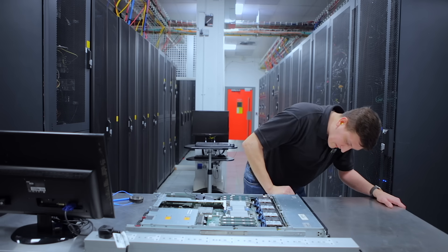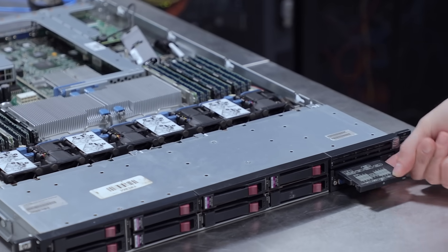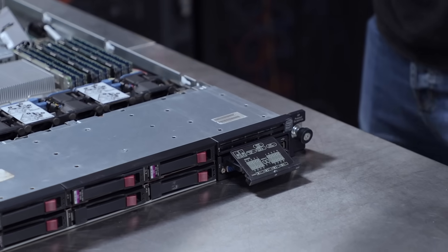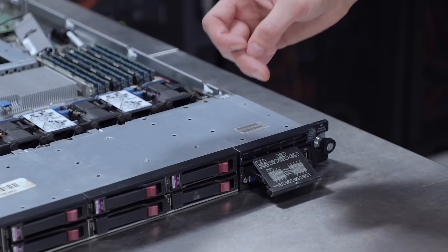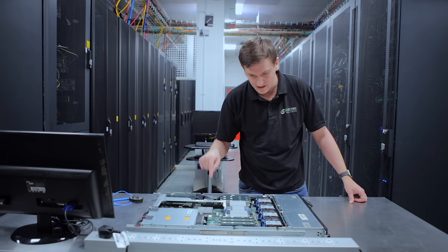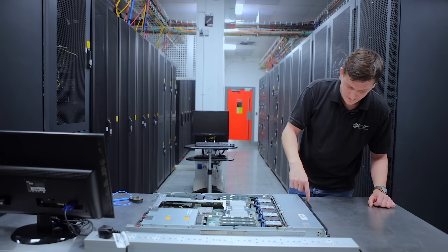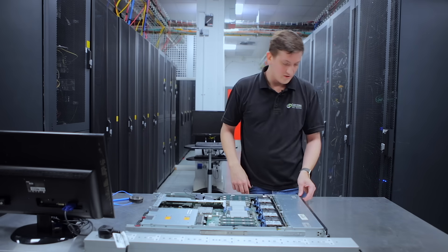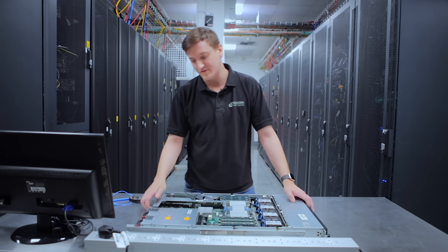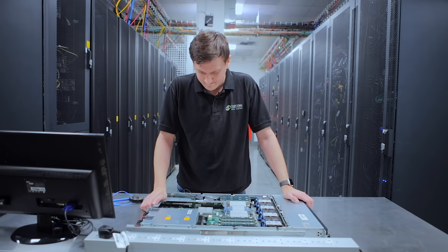Looking at the front, there are expansion slots and a diagnostic panel that correlates to a map on the inside of the lid, showing you where problems are. There's also a locking mechanism on the lid and an intrusion detection device — a small button that's pressed when the lid is on, alerting you if someone has opened the server. The front panel also has a power button and a UID button which lets you identify the server and indicates any active problems.